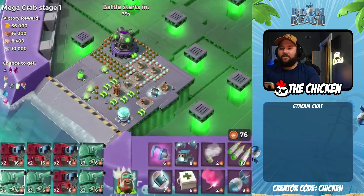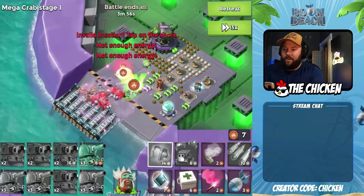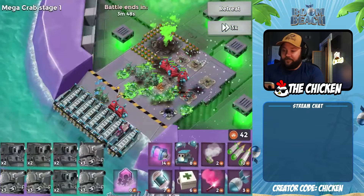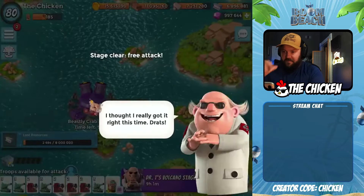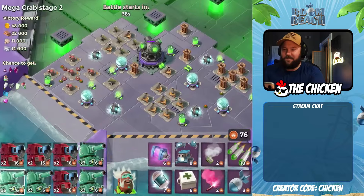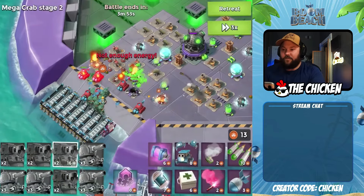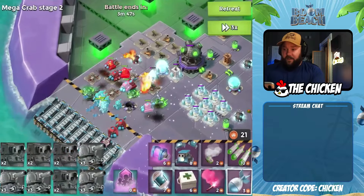The Beastly Crab — what does it have in store for us? Well, there's a reason they call it the Beastly Crab: it's the most difficult crab in all of Boom Beach, or potentially the world. That is simply because there are no combo abilities, no anything. The difficulty comes from not having the extra gunboat abilities, not having proto troops, all that stuff. It's basically old school crab.